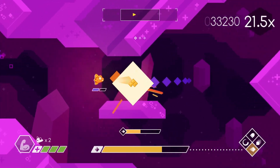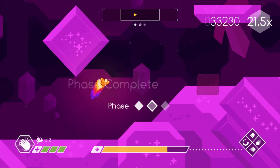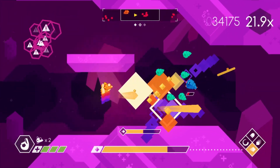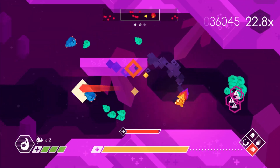You also have a dash. You can dash through enemies, but you can't dash through bullets. There are three waves per level, and they get progressively more and more difficult. Your goal is to build up the multiplier, kill as much as you can, and get a high score.